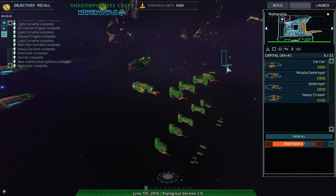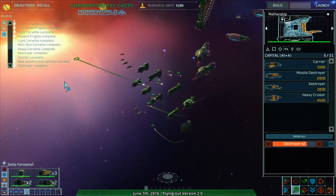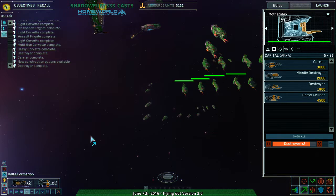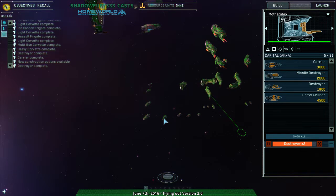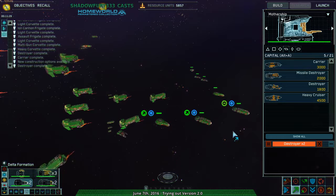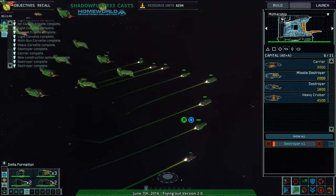The interesting ones come in when you're dealing with the Homeworld 1 formations. The first one is Delta Formation, which all of these can be demonstrated by fighters. Delta Formation is kind of a typical default formation for fighters, especially in the Homeworld 2 races. This is the Kushan race from Homeworld 1, which does not have squads by default — you have to form them using the formation system. Delta Formation is nice for speed, okay for defense, okay for offense — a decent well-rounded thing.